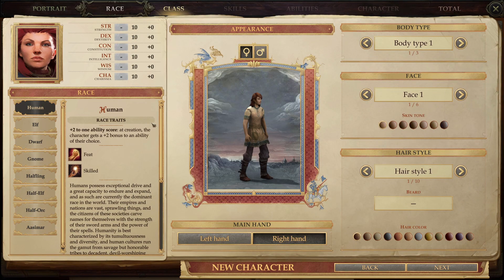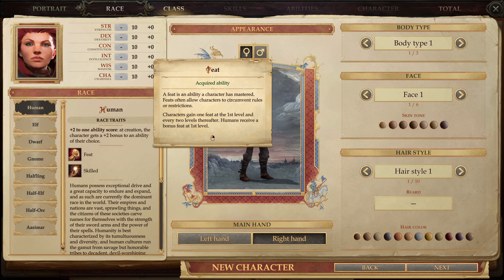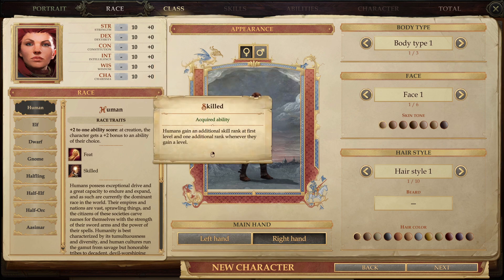Let's talk about humans right out of the gate. If you've ever played a human in other games, traditionally they have a more generic ability array but get more skills and abilities, and that's similar here. Humans start off with a plus two to any one ability score at character creation. They also get a bonus feat at first level — everyone gets one feat at first level, but humans get an additional one.